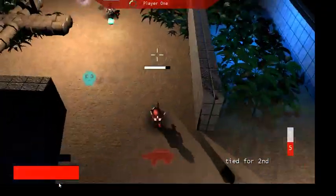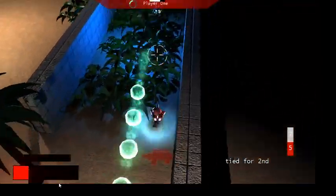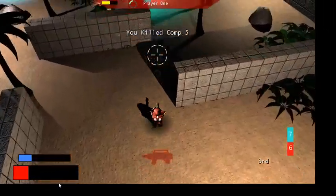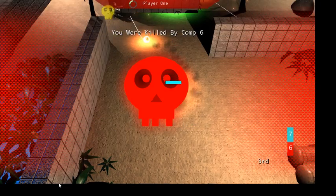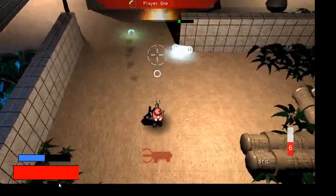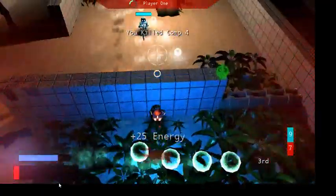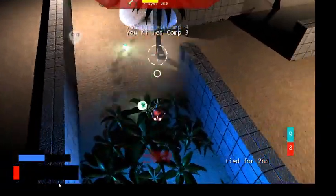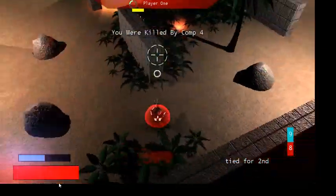In this game, if you take any kind of damage you get stunned for a second and pushed backward. Now I get my first upgrade — I'm going to grab the plasma gun. The plasma gun is more of a close-range weapon; the bullets don't travel as fast. It also has a grenade secondary fire, but this gun's grenade sticks to targets rather than bouncing.